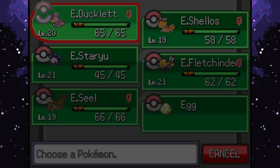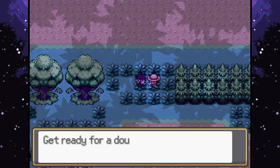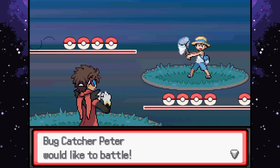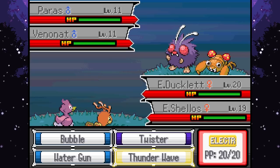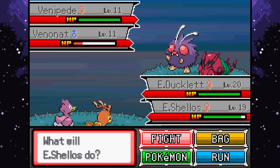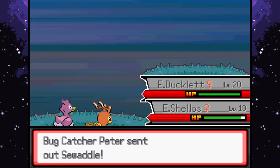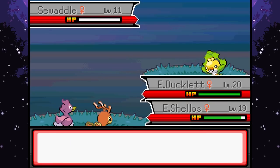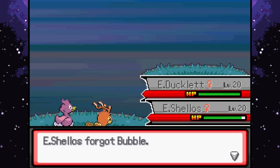The egg looks like a normal egg - kind of reminds me of a Remoraid egg. Is it a Water type? Let's battle a trainer - hey, a double battle! I like double battles. Add some Venonate - that's fine. I'm going to Wing Attack and Twister. I feel like a sneeze is coming - sorry, I feel like I'm allergic to recording. I don't sneeze often but every time I record it just comes. Maybe it's because I'm talking a lot more or focusing on the light.